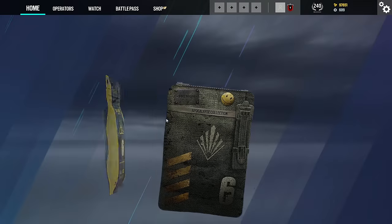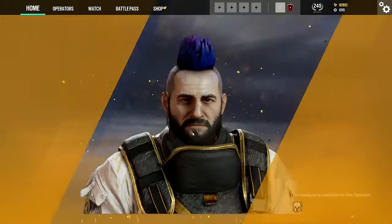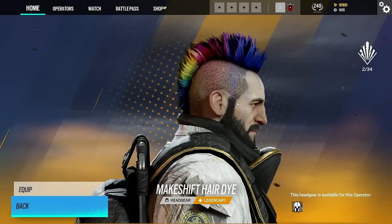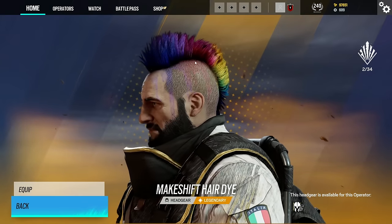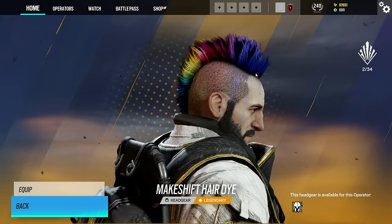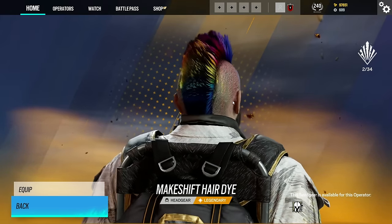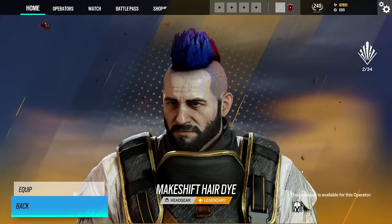Moving on, let's go to the Apocalypse pack. Really cool pack collection, I really like this one. We get a legendary — we actually get the headgear from Maestro. I have this on my main account and it looks really cool. Something really cool about this headgear: when you're actually on Maestro's camera and you look at him with his headgear on, it kind of illuminates these colors while the rest of his body is just green from the camera tint. Yeah, it's a really cool headgear.